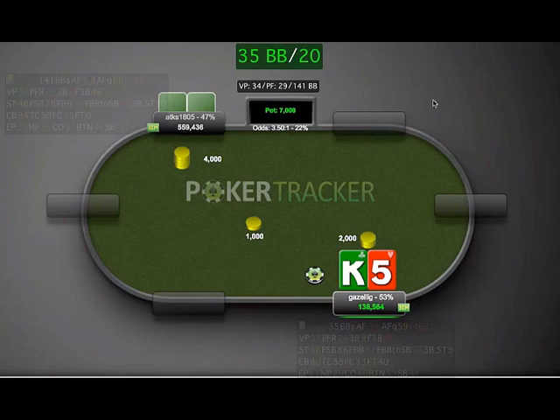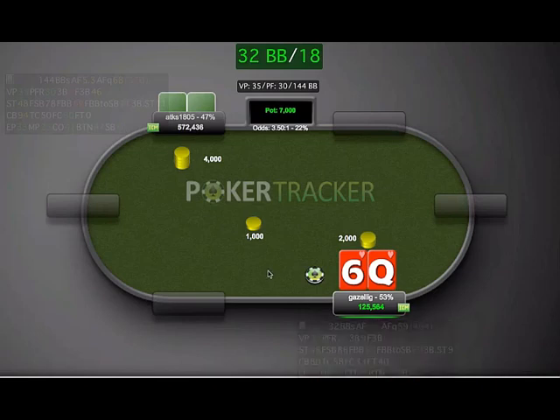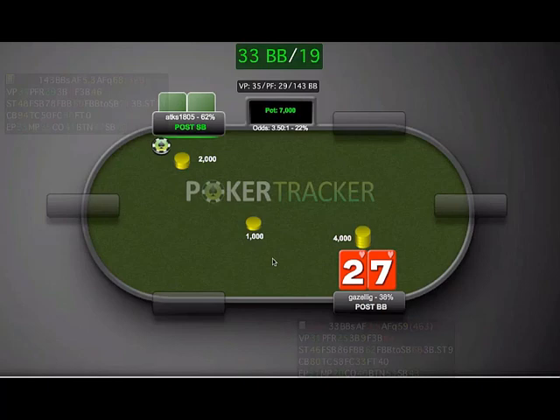We'll try and whizz through the heads up — we're about 20 minutes into the video. We've got 35 big blinds, so we don't have to panic. Decide to min raise straight off the bat — he decides to three bet. He min raises and we fold. I'm looking to play hands in position and not bloat the pot out of position. We look at the stack sizes: he's got 144 bigs and we've got 32. So we double up to 64, he goes down to 112 big blinds. We need two double ups to go into the lead here. I don't want him to start three betting and playing in position against us.